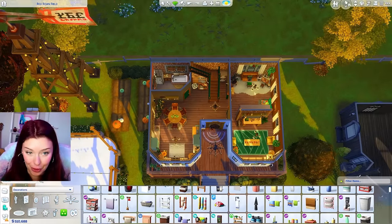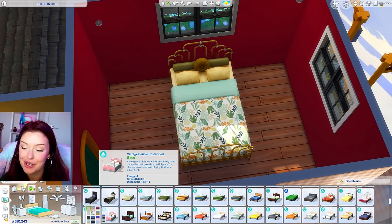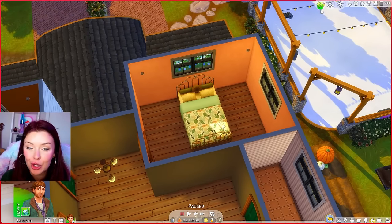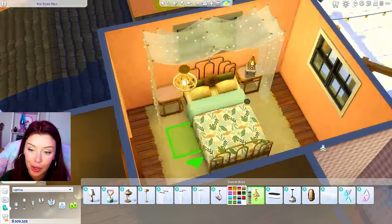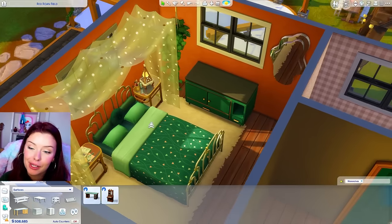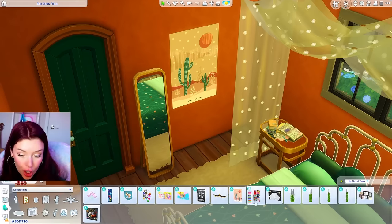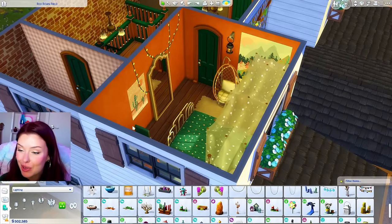Up on the second floor we can do a kids' room, a parent room, and maybe a teen room. I really wanted to use one of the High School Years beds because they have fall swatches — there's a red one we could use. Going with this bed and wallpaper but changing the lighting to more orange. Adding end tables from Growing Together and pendants over the bed from High School Years, plus a chandelier also from High School Years. High School Years also has these really pretty green dressers — let's go a little darker with the wallpaper and add a desk from Werewolves with a laptop. On this side, a standup mirror and some matching decor, and in that corner, the egg chair. This is going to be our first bedroom.